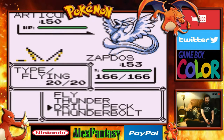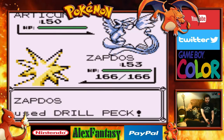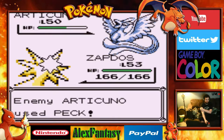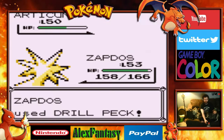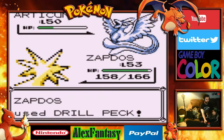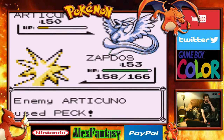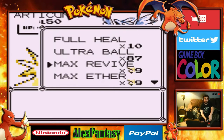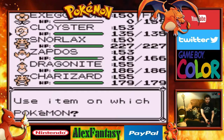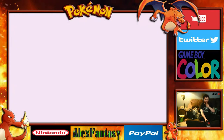Legendary bird versus legendary bird — Drill Peck. And Articuno pecks back at us, but it's not very effective. That's perfect — we can use one of our items: our Max Revive, using it on our Exeggutor. Max Revive will completely cure a Pokemon and revitalize it to full health.